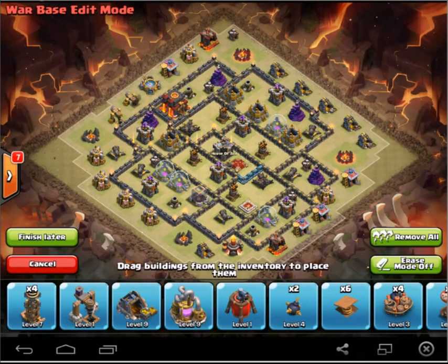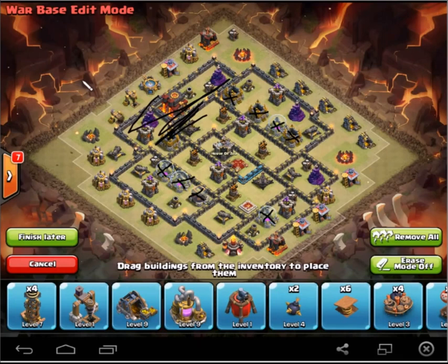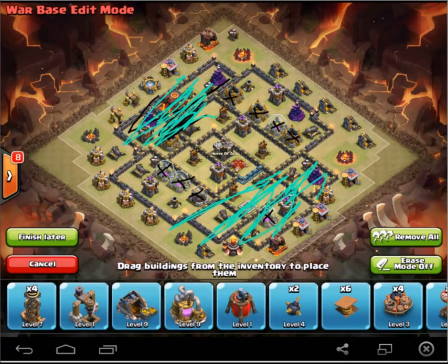Next, storages. I see very few people actually using storages the way I think is correct. I have a bunch lined up right here and a bunch lined up over here, and then one over here. What I like to do with the storages — this part of the base is kind of taken away because of the Town Hall, and this part because of the King. If they were going to take a Shattered and want to take out the Queen and Air Defenses — with a Gololoon attack — they'll try to take out two Air Defenses and your Queen.